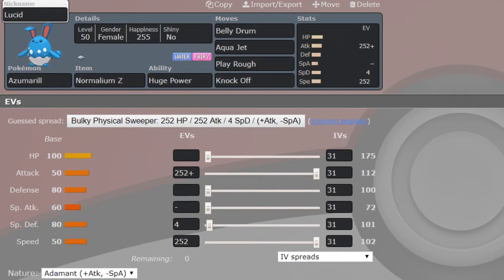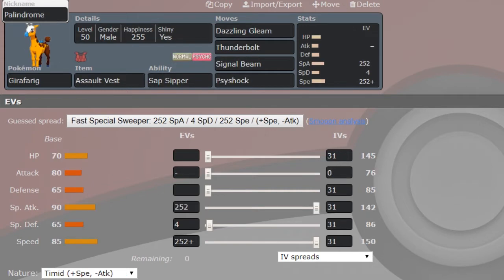Next up we have Lucid, the Normalium-Z Azumarill, with Belly Drum, Aqua Jet, Play Rough, and Knock Off. This does a ton of work — I'm taking a more offensive approach this game. Then we have the Palindrome coming back for a last appearance of the season: Dazzling Gleam, Thunderbolt, Signal Beam, and Psyshock for coverage. Sylveon gives me the ability to switch into something like Reuniclus, Hydreigon, Vikavolt, or Porygon-Z and hit back with STAB Psyshock, or super effective Signal Beam, Thunderbolt, or Dazzling Gleam depending on the matchup.